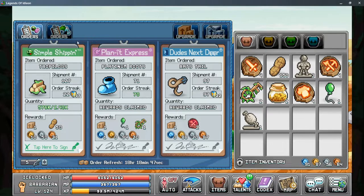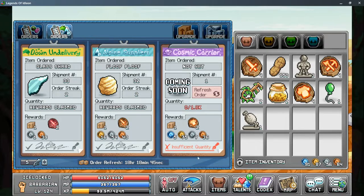When you complete enough of these orders, you'll be able to unlock the second tab. Down Under Delivery requires rare materials from World 1 or 2, and the Alpine Supplier requires materials from World 3 monster drops. The Cosmic Carrier is not currently available after the first shipment, but hopefully we'll get that in a future update.